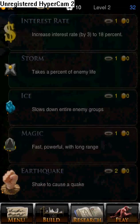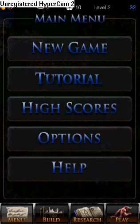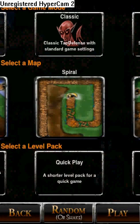You can get halos and you can buy interest. It's actually pretty cool. And you can choose different difficulty levels, and there are all different maps and stuff.